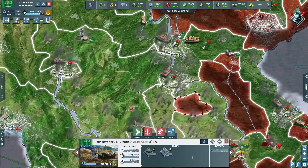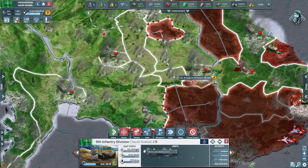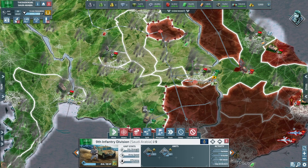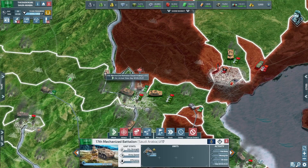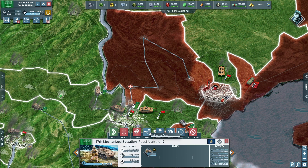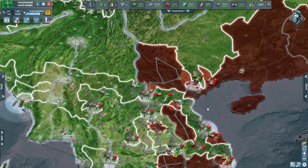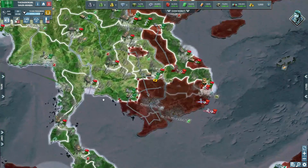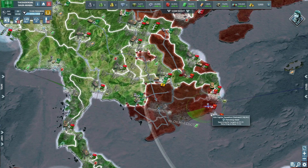Okay, we've got more troops up here we need to go and move in. Let's get them in the same position, and then we need to take all these lands as well. Perfect — that'll be clearing up that zone nicely. We've got some fighter squadrons here.